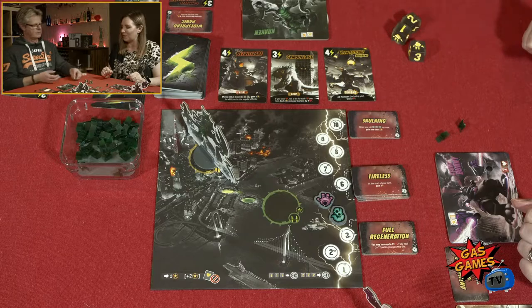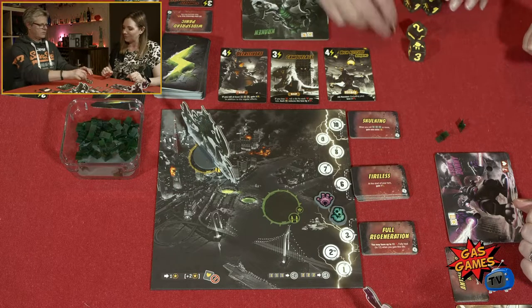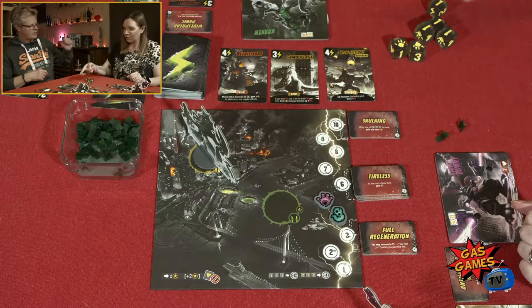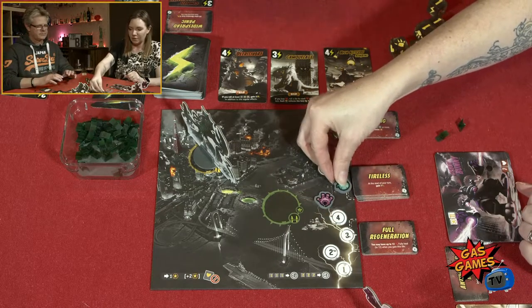Which number are you going for? Hedging your bets — ones it is. Two on the wickedness track and two victory points. I get to choose a wickedness tile.